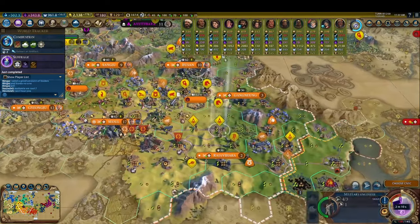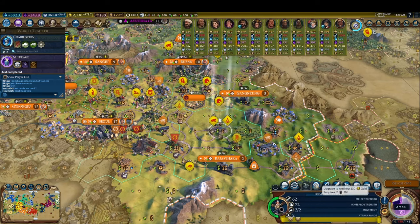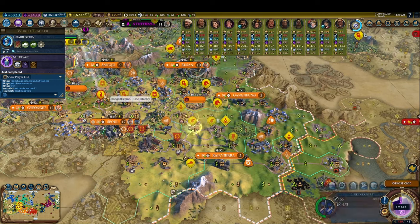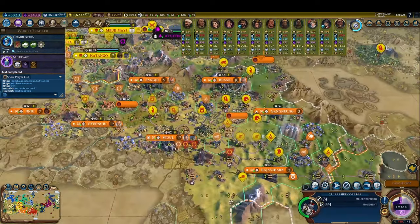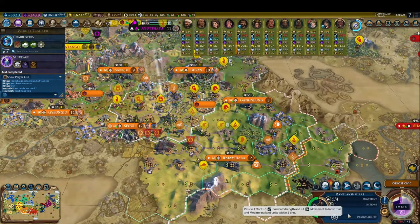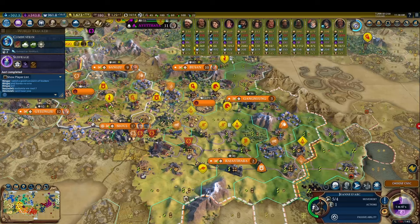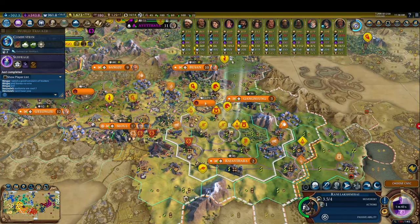After we get our research labs, we rush for combustion and upgrade our military to tanks and artillery. We had built a railroad all the way through the land of our ally, Korea, towards China so that we can reinforce our attack on them more easily. China was chosen as our target for three reasons: they have a fair number of wonders and great works, which is helpful for our culture victory; they are weak enough that there's little risk of us facing serious resistance; and they're an unexpected target.